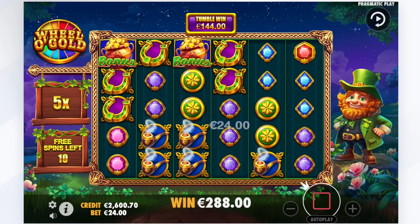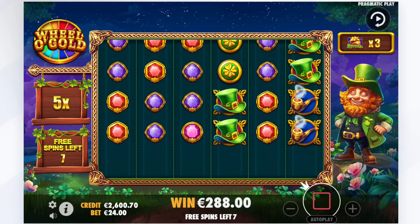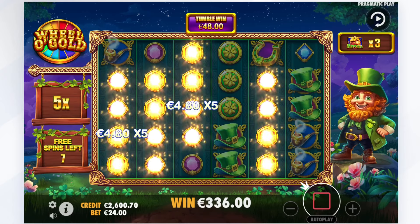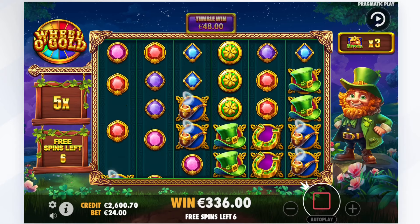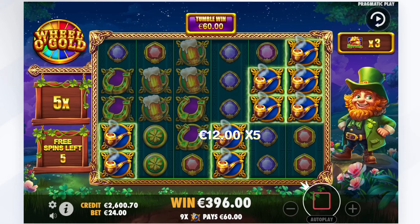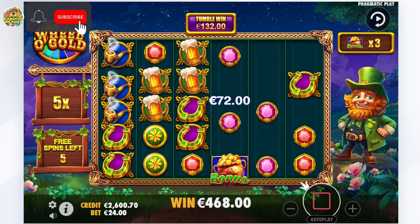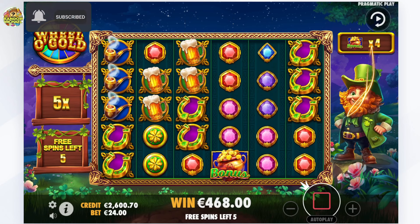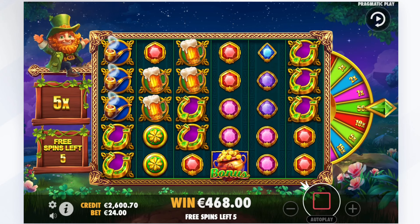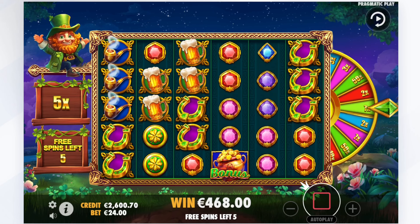7 spins, drop it now. Bonus symbol should have dropped now. 300 euro, 400 euro back already. I got re-triggered again. 5x — let's see what else we get, we go back up to 9 spins at least. That's a bit tilting. 7x, that's a bit better there. 12x multiplier. I have 9 spins, I could re-trigger again.